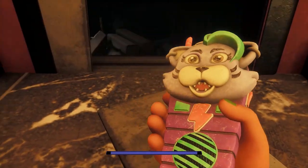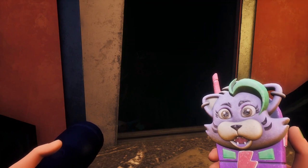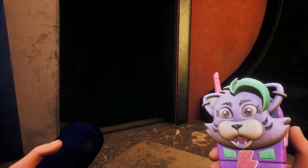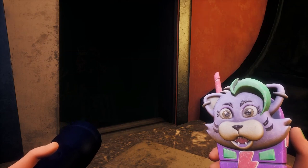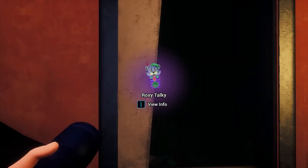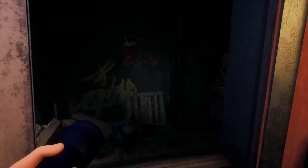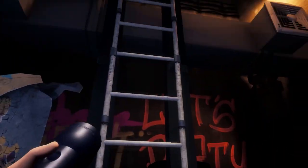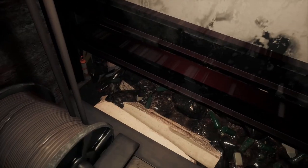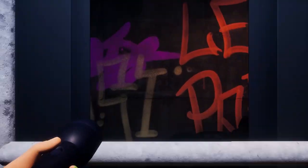Oh! I got your message. Where are you? Help! Somebody grab me! Let me go! You have to find me! I'm trapped in the thing hole under the raceway - Roxy's Raceway! That's all the way on the other side. I'm not even close. She's been here before? A walkie-talkie of my favorite character. So she's been to the Pizza Plex before? My goodness.